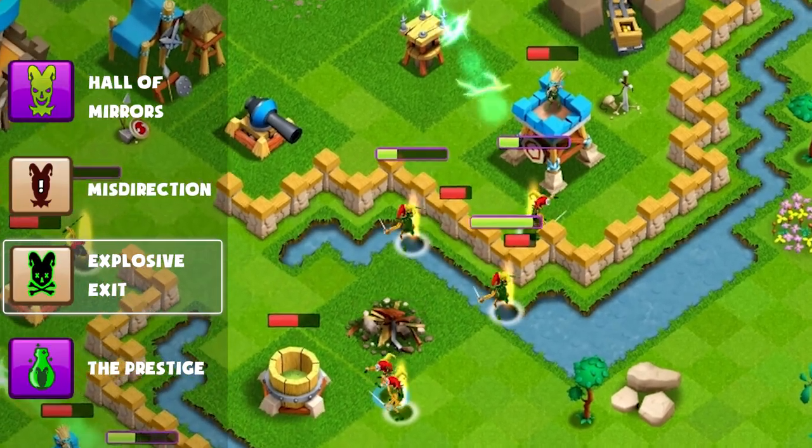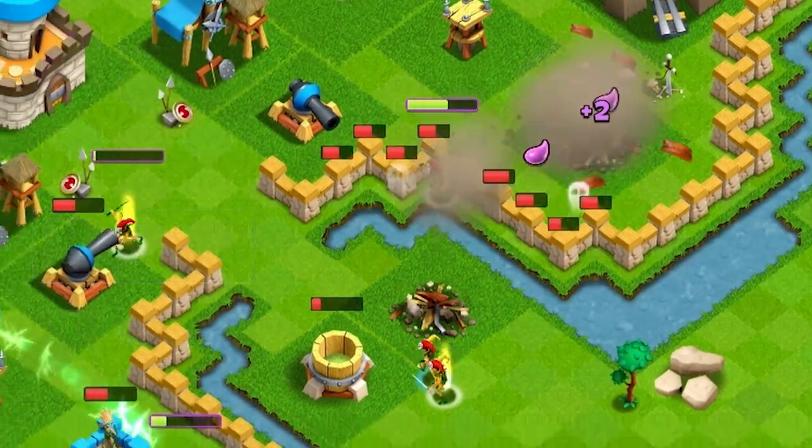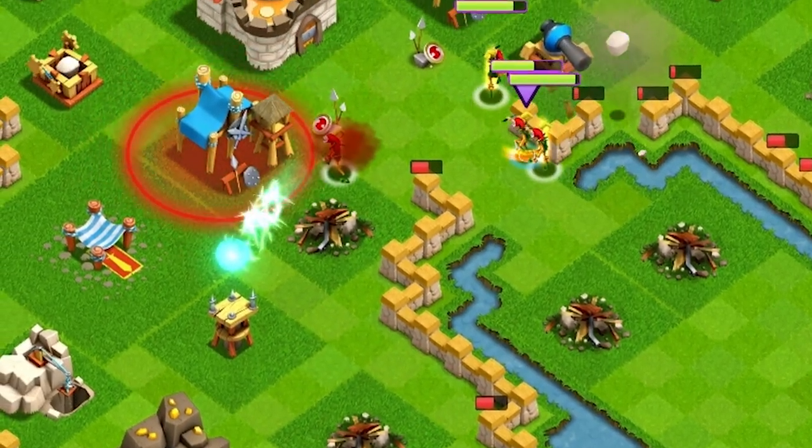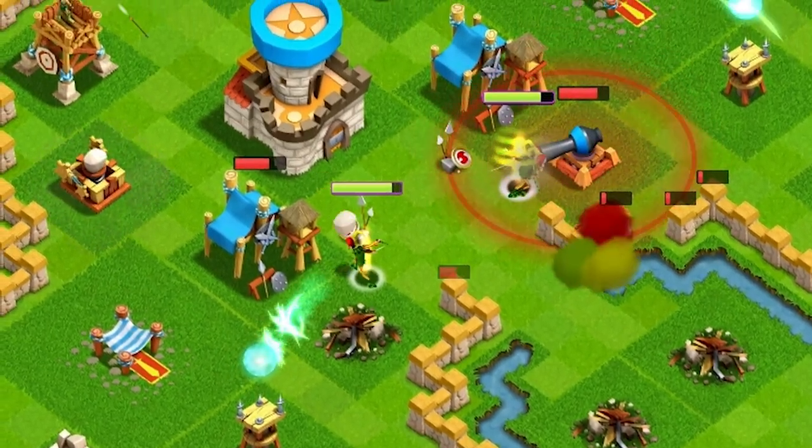Epic Stitches has the passive ability Explosive Exit, which causes his illusions to explode when they are destroyed, doing a devastating ring of damage as a nasty form of revenge.